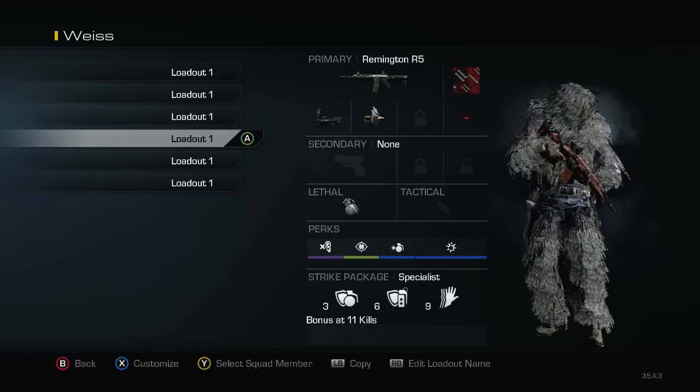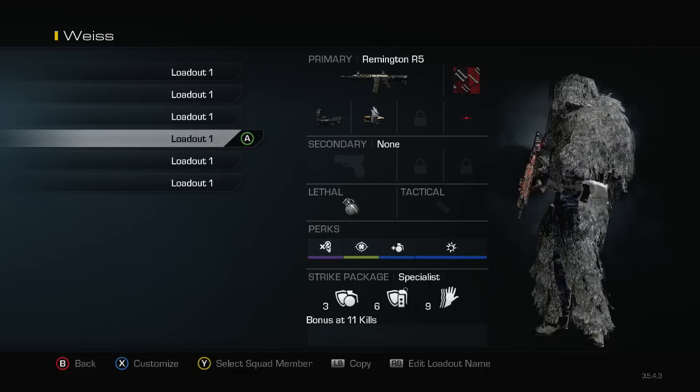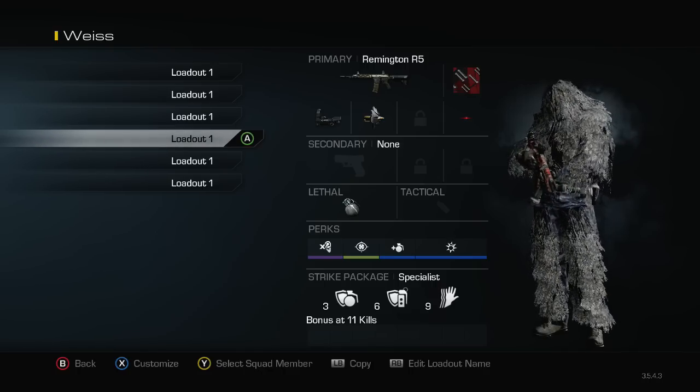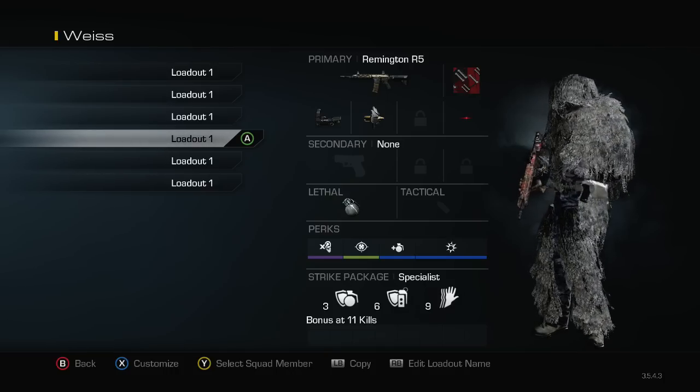I like to use this class but I just hate how sometimes I aim in slow — it feels like it throws my game off a lot. For all my subclasses, if I don't have lightweight or extreme conditioning, I just feel like I can't move and I do bad every time. I feel like I can't get around the map and do what I want to do. It's just a preference thing.